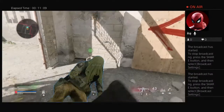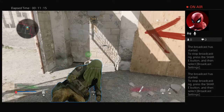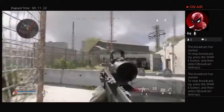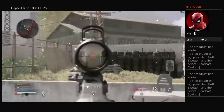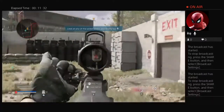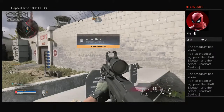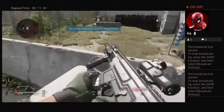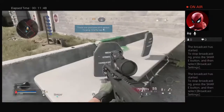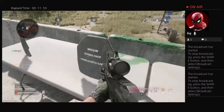When your teammates are down, you can revive them if you're close. Thank you. Nicely done. Ping anything in the world you can — ping our armor. Well done, mate. Body armor here. Thank you. Solid work. We've got a marked location. Body armor here. Thank you. Well done, mate.